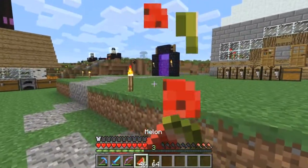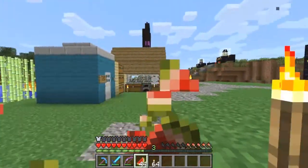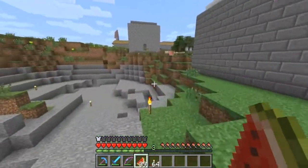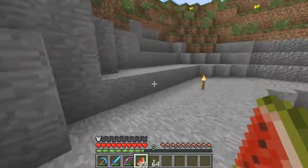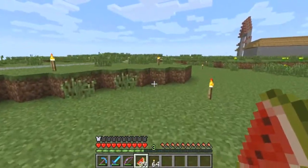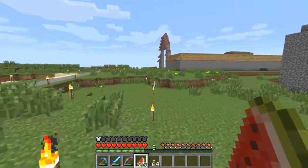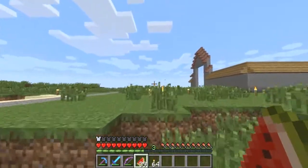What we'll do instead of taking the portal back is we'll do a quick run back, so I can show you some of the things on the way back to my house. I believe Cleo, Chia, and Two Thoughts' house is on the way back. And Fawkes' treehouse is just on the side up here.